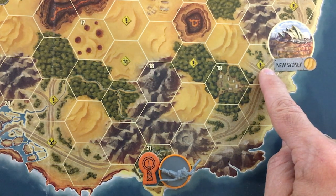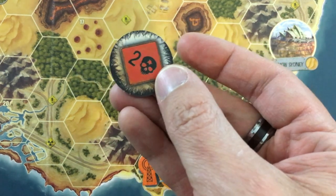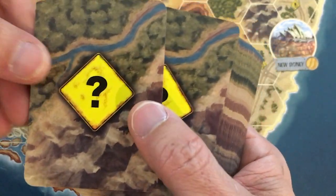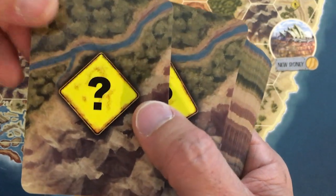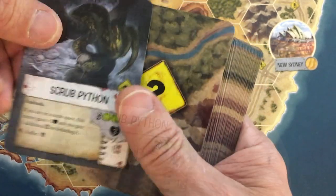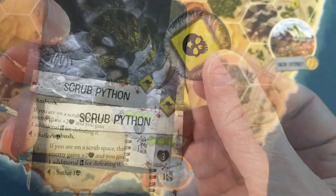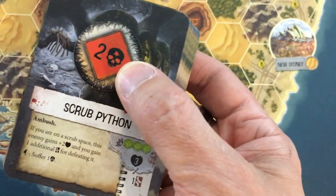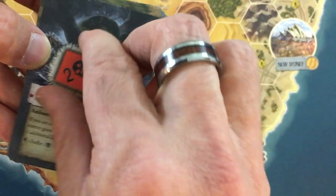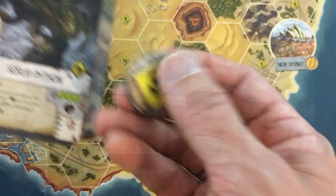The token has one damage on the yellow side and two damage on the red side. Yellow and red refer to what kind of encounter I'm going to have — red modifies an enemy encounter, yellow anything else. There are two encounter decks: one for scrub and mountain, one for desert and road. In this case, I'm getting attacked by a scrub python. Because of that, we're going to resolve the red effect, which almost always is triggered by the enemy attack.